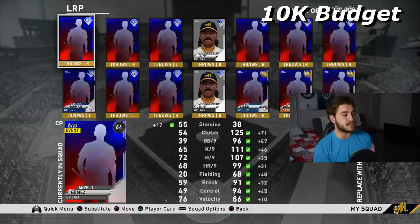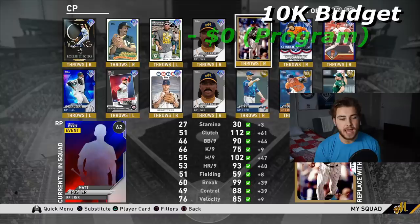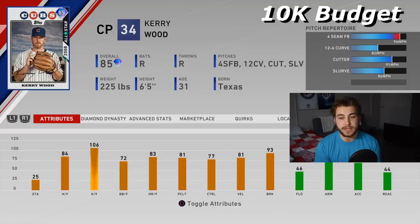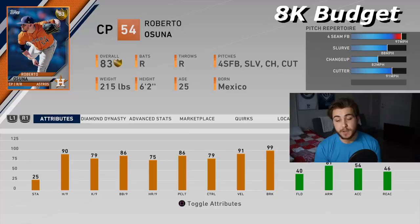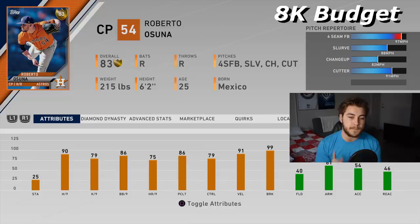Let's move to our relievers. Starting with the top guy, I'm going to put in Kerry Wood — he's another free guy you're going to get and he's pretty solid. A four-seamer that comes in at 98 mph, a good 12-6 and Slurve — the Slurve really acts as a slider in this case. 106 K-per-nine, really good card. Roberto Osuna is going to be about 2,000 stubs. He throws gas — 99 mph — and has a good changeup with 15 mph differential, which really throws your opponent off guard. Good per-nines: 90 H/9, 86 walk-per-nine. For a fireballer, that's usually pretty good. He also has a really hard-to-hit Slurve.